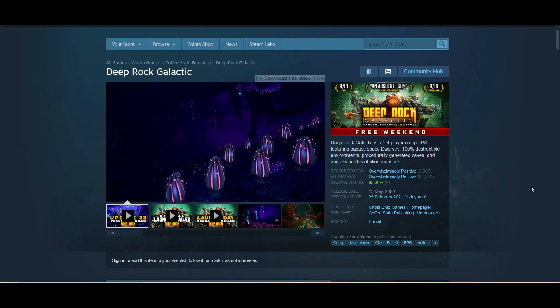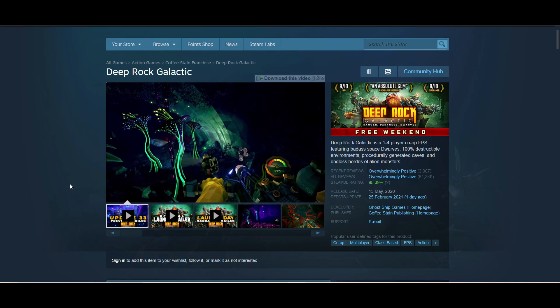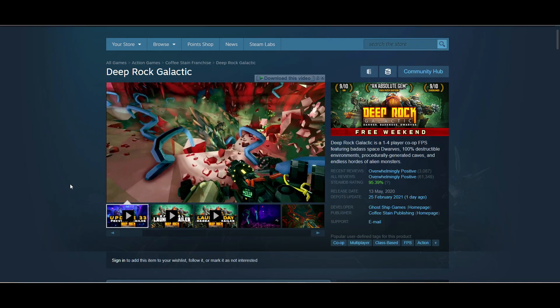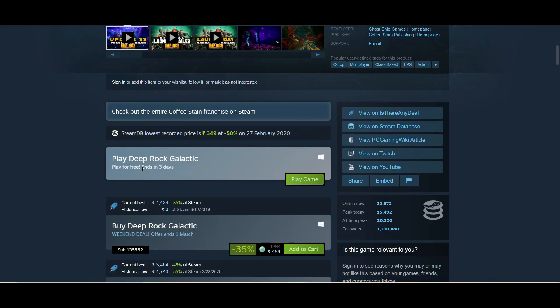Next is Deep Rock Galactic, a multiplayer co-op game you can play with your friends. It's a fantastic game and it's also on a free-to-play weekend. You can play it for the next three days, and if you like it you can buy it at 35% off.